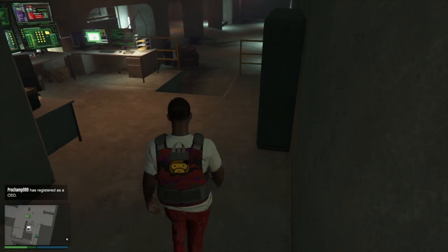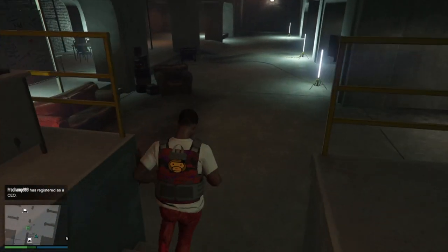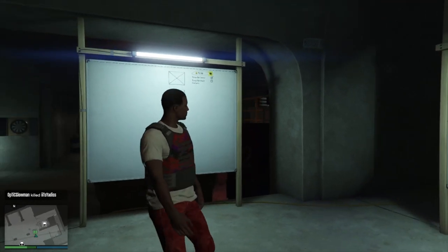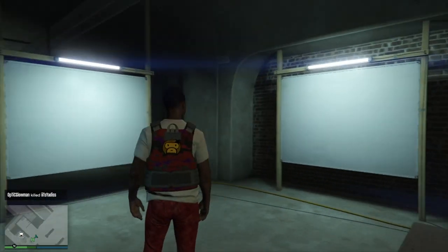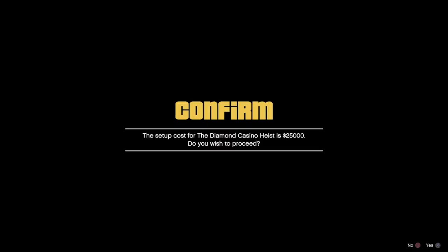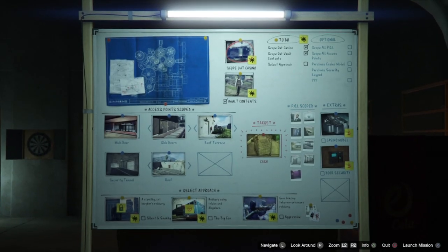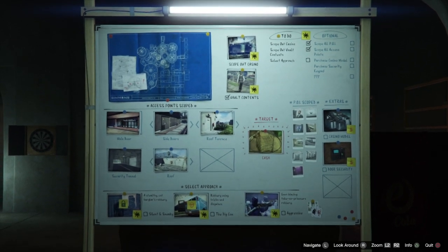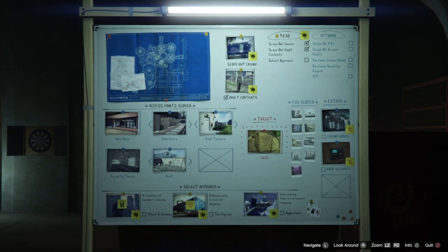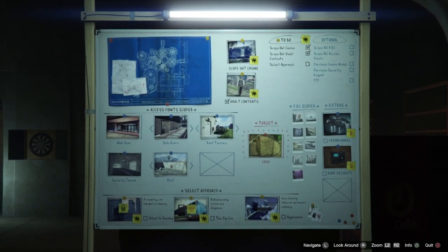Alright, once you finally get back to your arcade, literally all you want to do is walk back up to the board. It's clear, nothing on it. Watch this — press right on the d-pad and drop your $25 again to re-roll the vault contents.